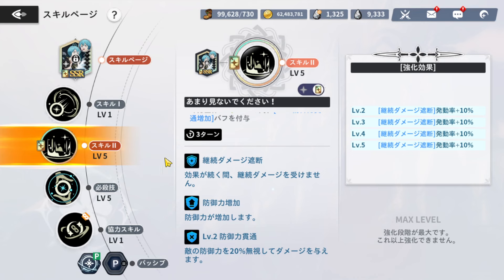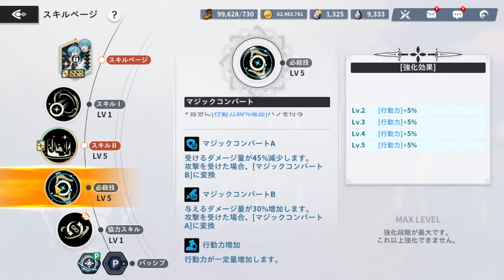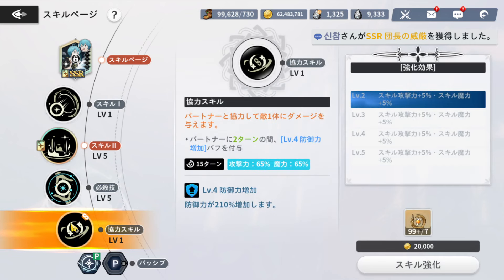Skill 2 looks really good. It uses transformation magic on your ally to give buffs to all allies — grants magic convert buff to all allies for two turns, grants self a 30% increased mobility buff. Magic Convert A reduces damage taken by 45% and converts to Magic Convert B when hit. Magic Convert B increases damage dealt by 30% and converts back to Convert A when hit. So it just switches between getting damage reduction and dealing more damage, which is good.